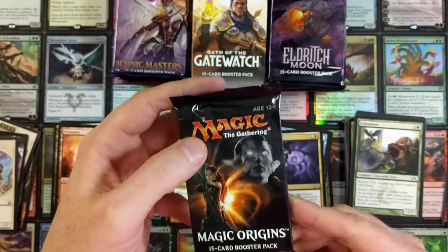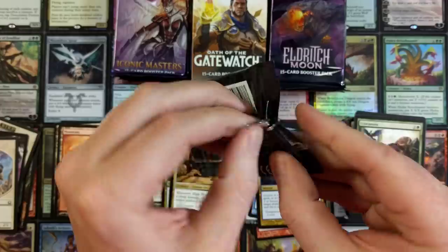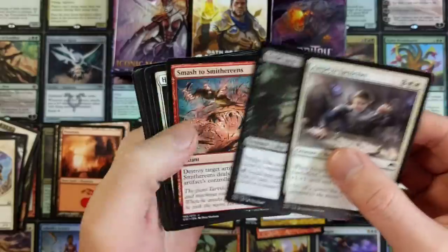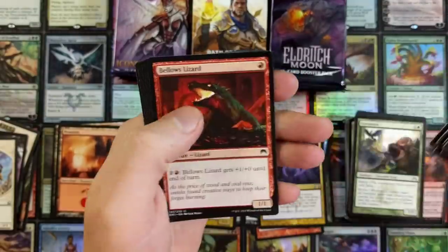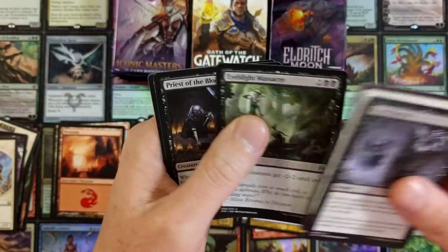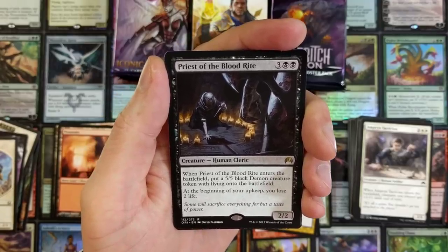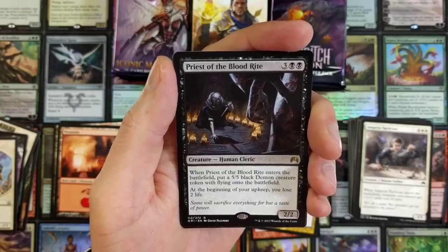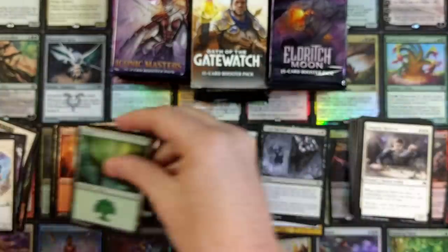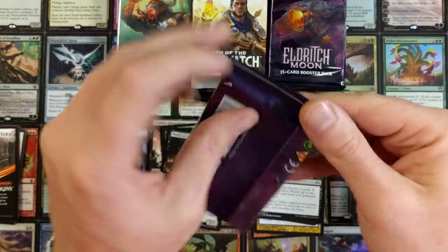Magic Origins — one of my least favorite sets. What's your guys' least favorite set? I just don't really care for it too much. The price has basically stayed the same — there's nothing really crazy in here. You've got your Jace, but outside of that there's not too much. Priest of the Blood Rite: when it enters the battlefield, put a 5/5 black demon creature token with flying onto the battlefield. At the beginning of your upkeep, you lose two life. Maybe if you could bounce it back and forth, but even then it's really not worth it.